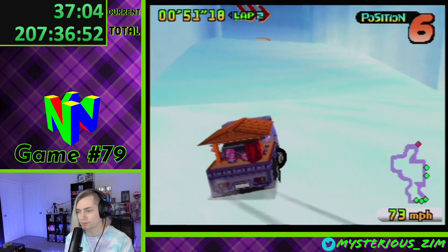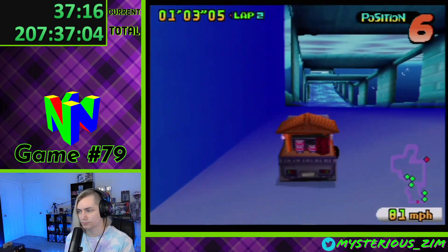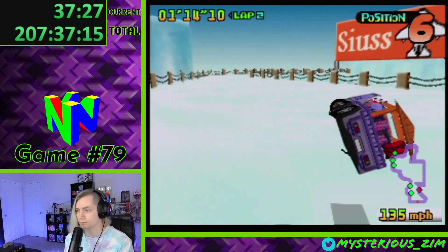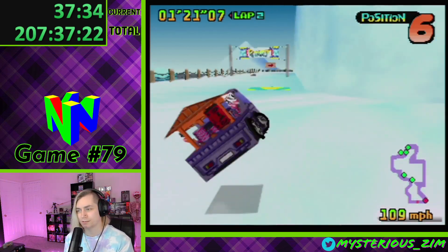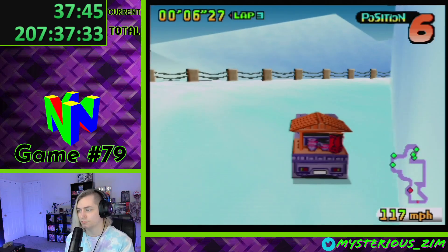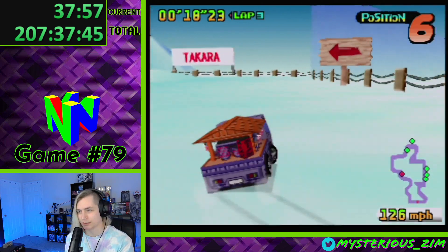I think we're on the last track — Ice. Let's do it. What do you say three of the tracks are snow tracks? They're like: we made the ice physics, we're going to use them. Why do I keep flipping? I just flipped for no reason, right over the railing. Hello, sixth place. It's when I tap brake while turning — don't tap brake while you're turning. Got it.